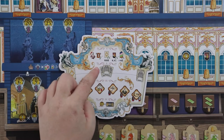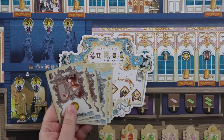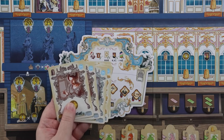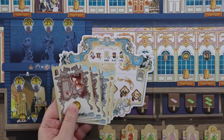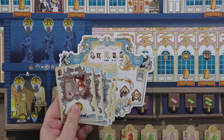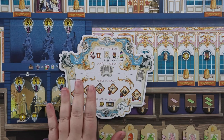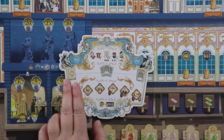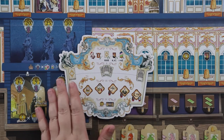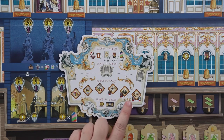Phase two is selecting three employee cards. In Rococo you have a deck of employee cards and add to it by hiring new employees. Instead of drawing randomly, you actually choose which cards to play. After playing them they go to your discard pile and aren't available until you've cycled through your entire deck. You select three cards, though you may get more actions — many employees have bonus actions, and if you hire someone mid-round you can use them that same round.